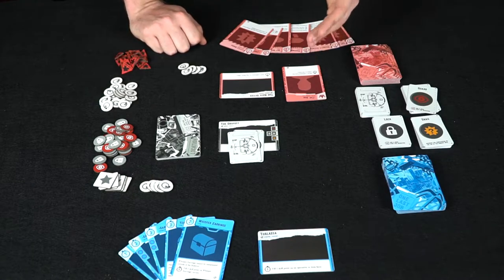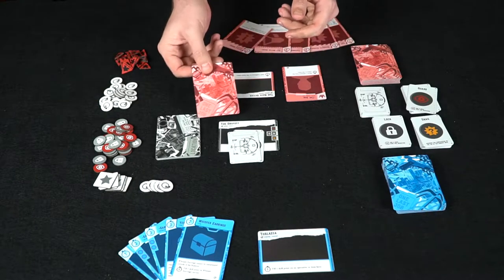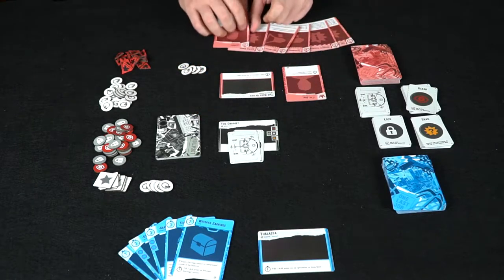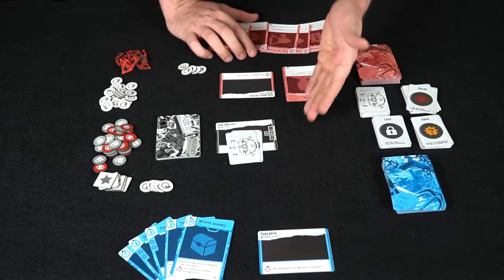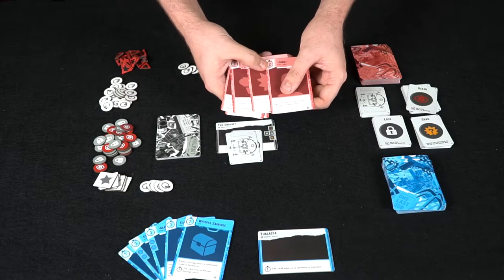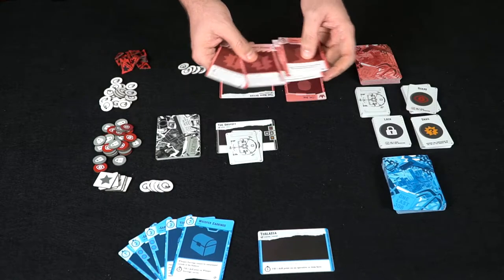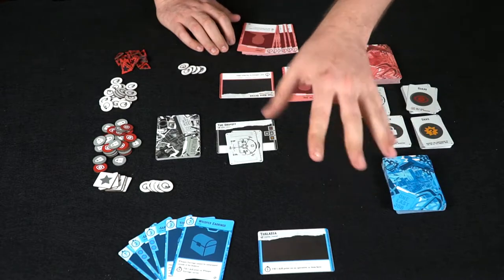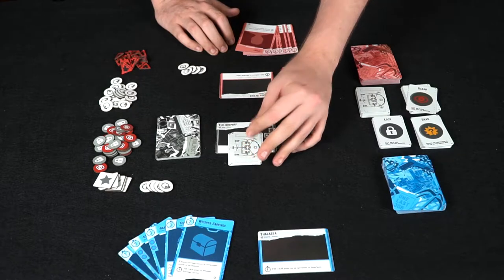The objective of the Don is to place down cards such as actors — placed face down — as well as complications. These are separate cards; you only have one of each per location, whereas event cards are placed face up. Each card has a certain action cost on it — this one costs two actions, this costs one, this costs three — so the thieves are going to have to deal with all of these as well as the cards they draw from the location deck.